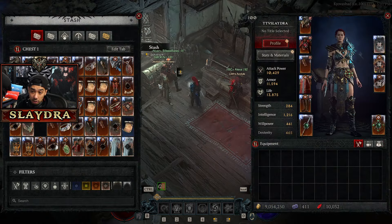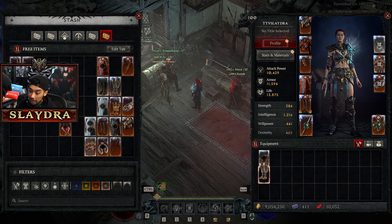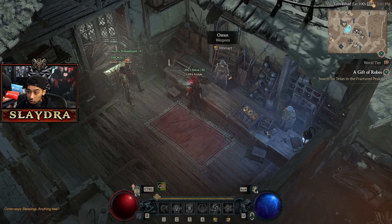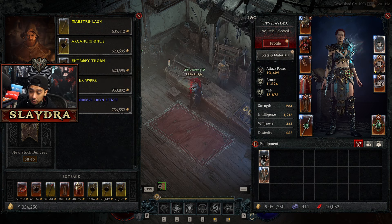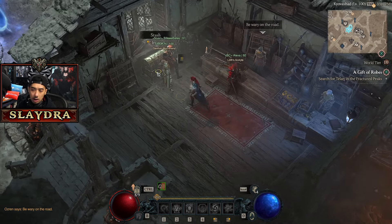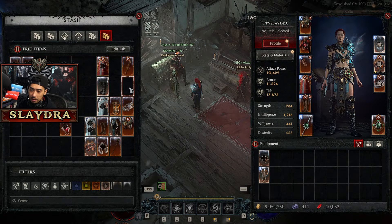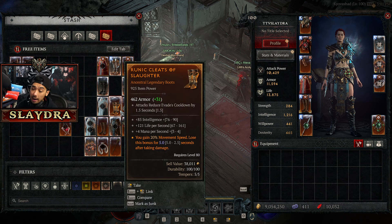Now, if you have uniques, uniques actually sell for quite a bit. I have the stash tab over here — if any of you guys need certain items on my live stream and I have extras, I always hook you guys up. The unique items sell for a good amount; you'll see how much more they sell for. This one sells for 270,000 over here. All of this in the stash tab is basically just giving away to you guys on the stream.